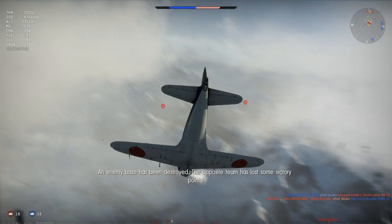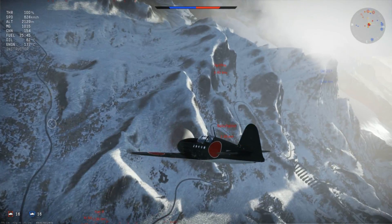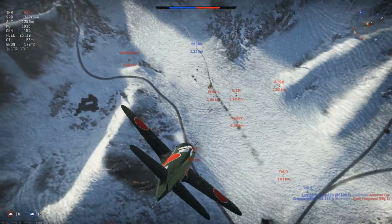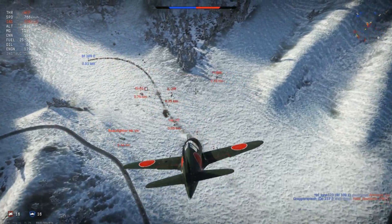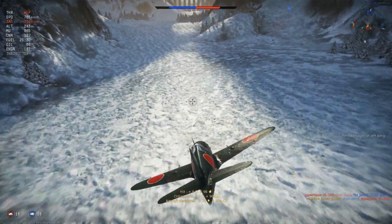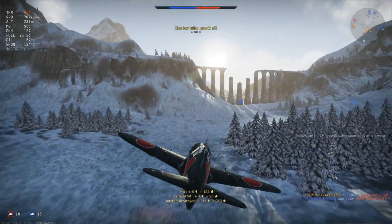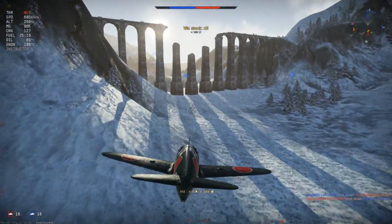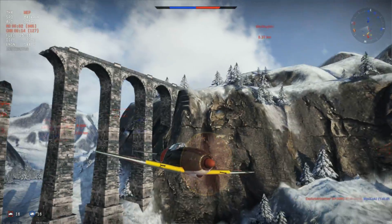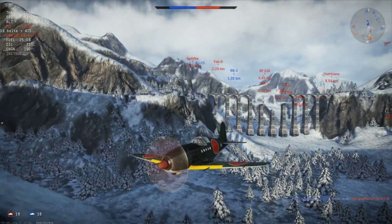Looking towards the majority of enemy fighters in the midst of a low-altitude furball, we want to make sure we do not attract the attention of the enemy P-40 fighter or Spitfire on the edge. So we make a quick pass aiming towards the IL-2M Type III and pick up the third kill accordingly, thanks to the lethality of our 20mm cannons getting in close before we direct fire onto target. We continue to accelerate away, knowing the Spitfire Mk IIb is pursuing us at a distance of 730m, but it breaks off thanks to our brilliant energy retention in the dive and then flying out straight.